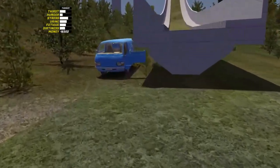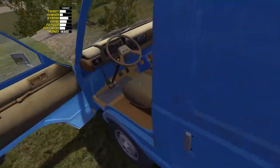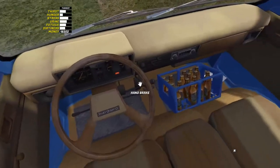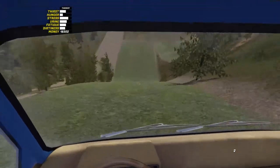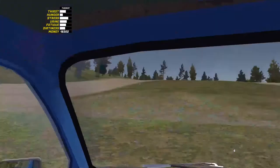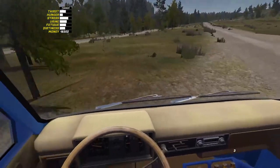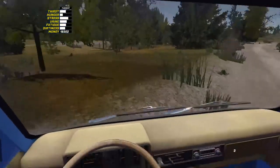I decide to full throttle the van down to the bottom, which is probably a bad idea but I do it anyway. Oh my god — the van absolutely flies down the hill. That's amazing. I'm going to rejoin the highway. No more side stops — we're actually going to the tip now.